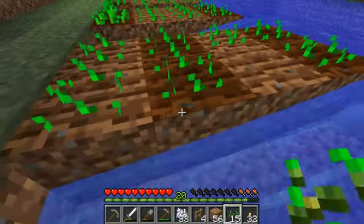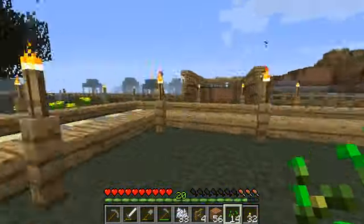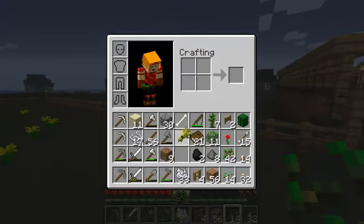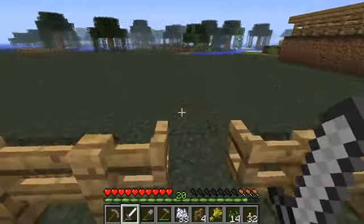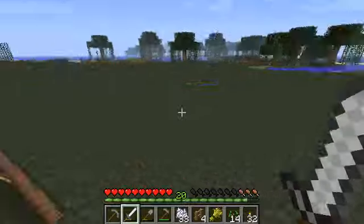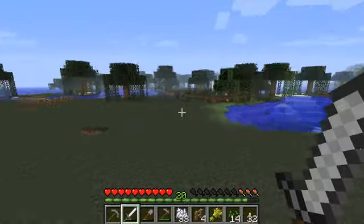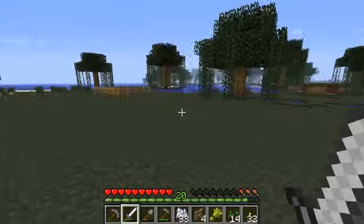We can harvest it and put some more seeds down. Why do we need wheat? A, we can make bread with it. B, we can use it as a way of persuading animals to come visit us. We need to do that in the near future because, as you can see, my hunger bar — it's hungry. It's more hungry than usual.